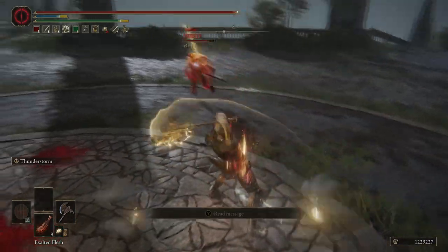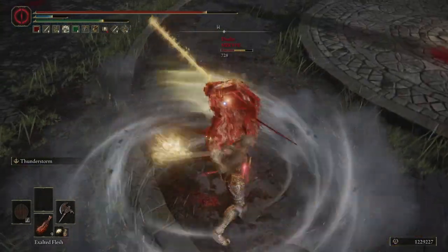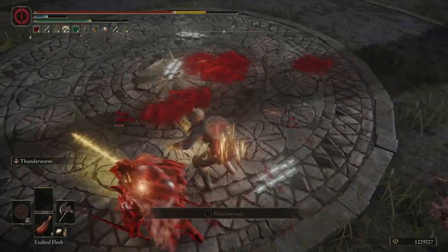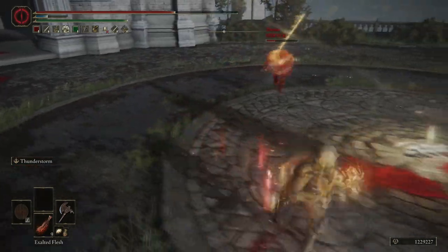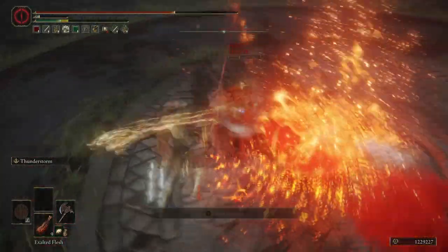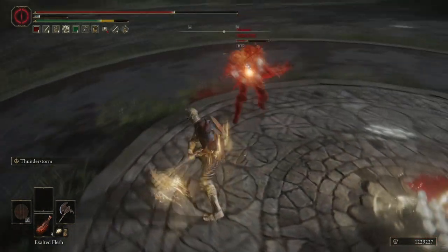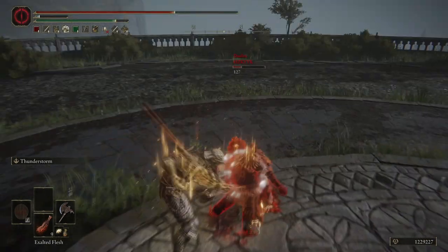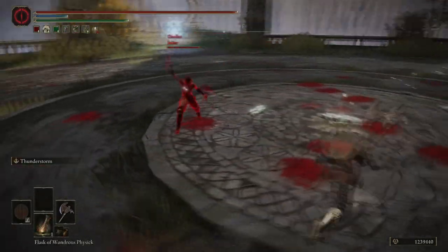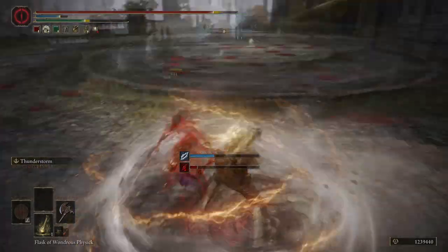Aside from that, this weapon feels like it should have been a paired weapon, because Nefeli uses two, you are able to get two, and I feel like it should be one of those two-for-one things — something like the twin swords in Dark Souls 3 or the Winged Knight Axes. Instead they just give you two and tell you to power stance it. I didn't bother doing that for the showcase, because power stancing two weapons will always outperform a single weapon.